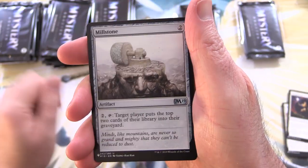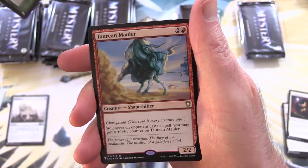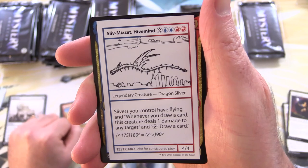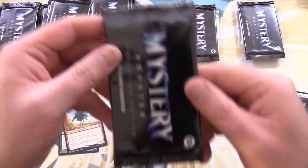Let's get to the uncommons. Here we have Millstone and Dungrove Elder for the rare, along with a Taurian Mauler and Sliv Mizzet Hivemind — yes, they have test cards in this set. Hilarious.